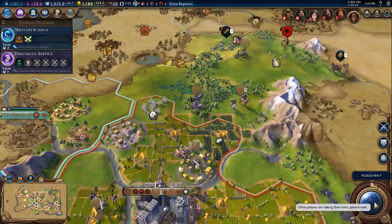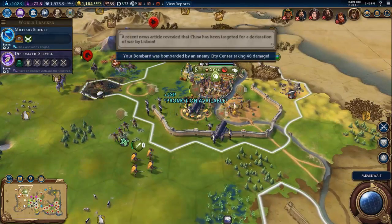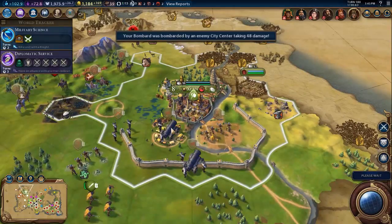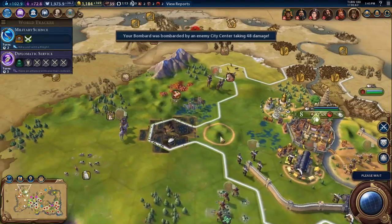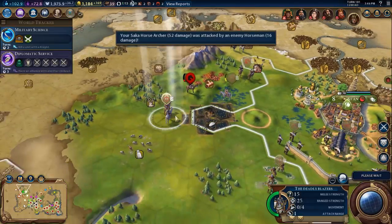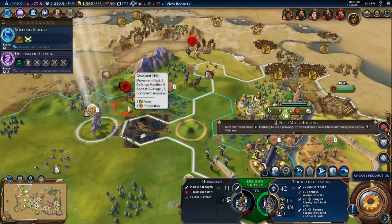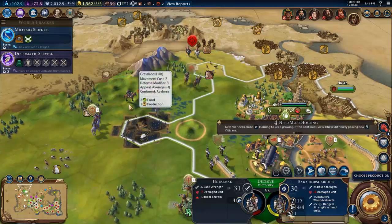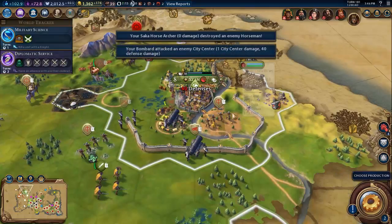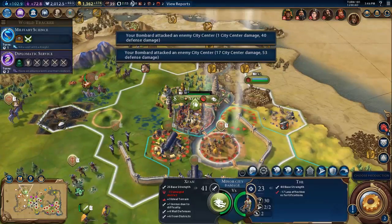They are doing a fair bit of damage against us there — looks like they've taken out half of their health. But we should have the walls down next turn anyway. We'll be attacked by barbarians here. If I attack with this one I should be able to heal up. The walls are almost down.